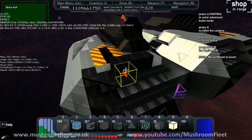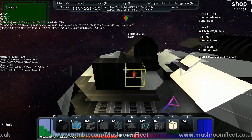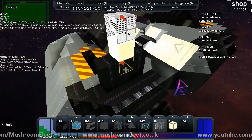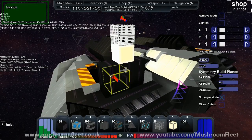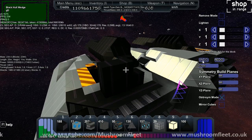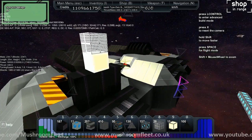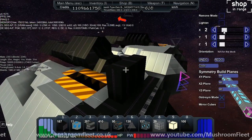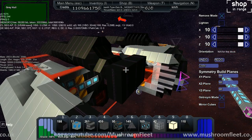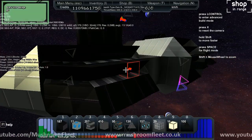I'm just going to place a few blocks down like this, put a plex light here, and then I think to myself — oh, I didn't want to take that out. Undo, undo, redo, redo. See — undo and redo. So let's do something bigger. I'm working in a 10 by 10 by 10 and I want to remove — oh no, I took the wrong piece out.